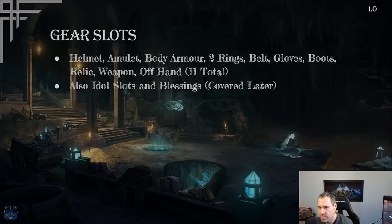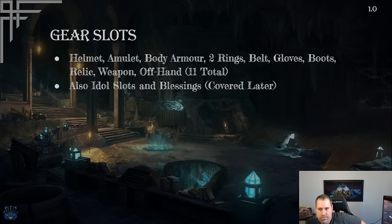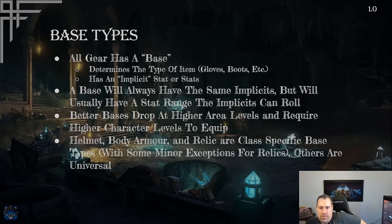You also have idol slots and blessings, which we'll cover soon. Both are pretty cool gear slots that are unusual in the genre. Idol slots are fairly similar to Diablo 2 charms, but blessings are pretty unique. Now let's look at base types, covering the helmet through offhand slots.